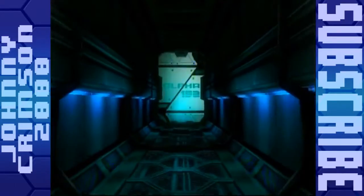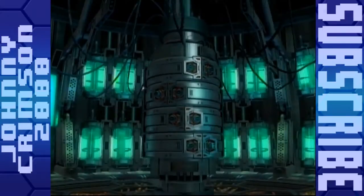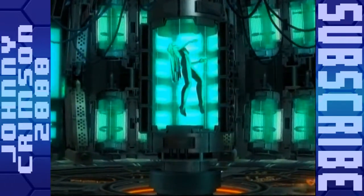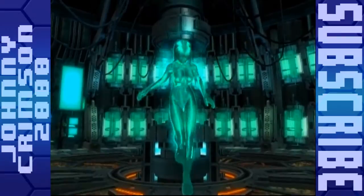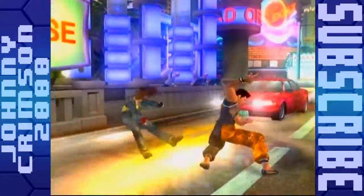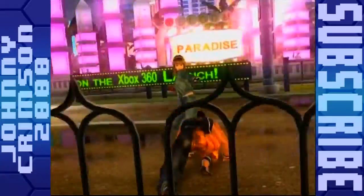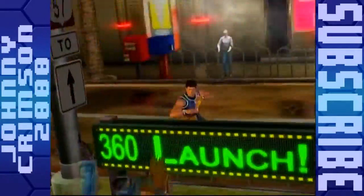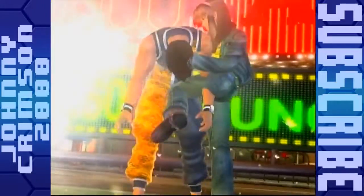We are introduced here to a brand new character. This game introduced five new characters total, including the boss. Three have since become staples of the Dead or Alive series going forward, and one is exclusive to this game — you'll never find her in any other Dead or Alive game. The new characters include Kokoro, Elliot, and La Mariposa, who I'll be playing for this let's play. Then there's the boss, Alpha 152, and another secret character I'll mention later.